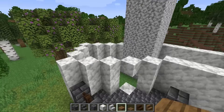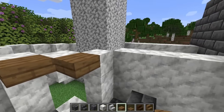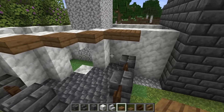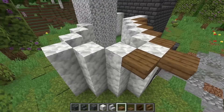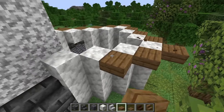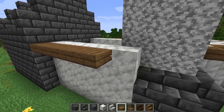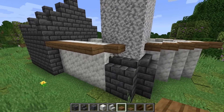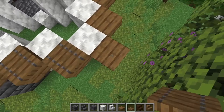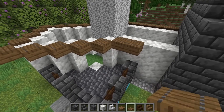Now let's start working on the roof. Grab some spruce slabs and place them on the top of these blocks, skipping two where the chimney will go. Take them all the way around the calcite perimeter. Then come back and continue the line all the way down with one on the corner. Also place trapdoors on top of every slab we just placed — they can go in any direction, straight down like so.